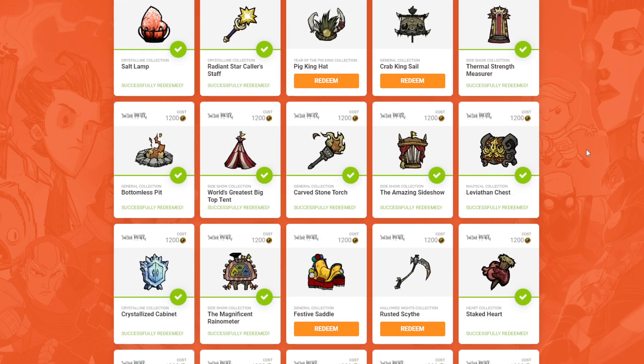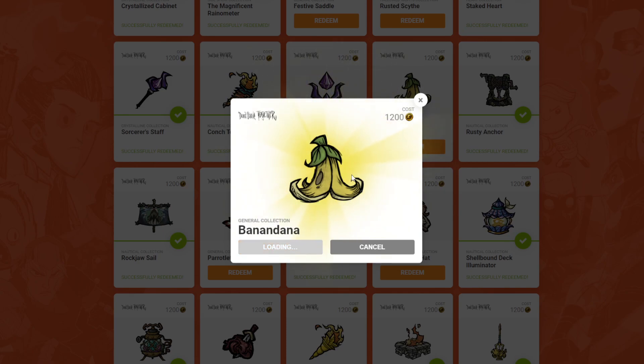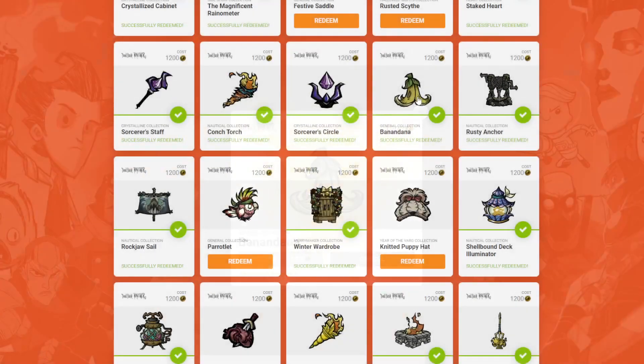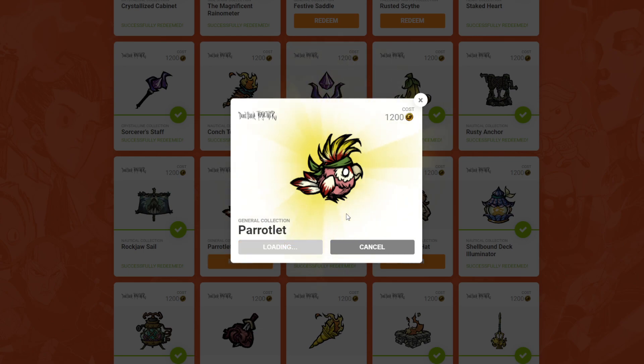That being said, let's talk about two new skins that just came out today. The Banana Dana, a reskin of the Bandana that you get inside the game right now. Let's go ahead and redeem that — yes, I want to redeem this, just a general collection thing. I've successfully redeemed it. And the Parrot Lett, the Ruzelet reskin, if you are using pets in the game.